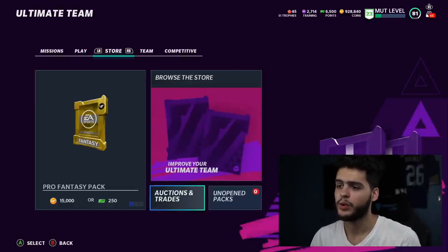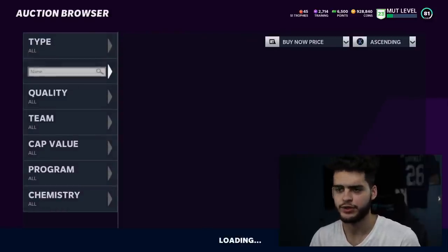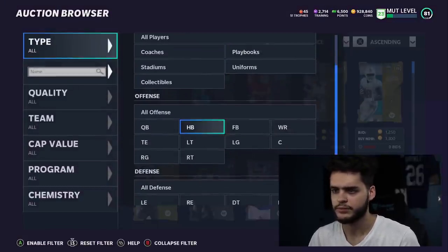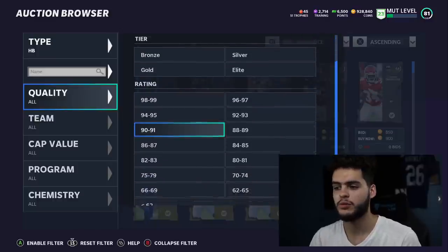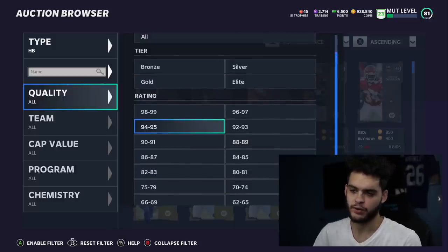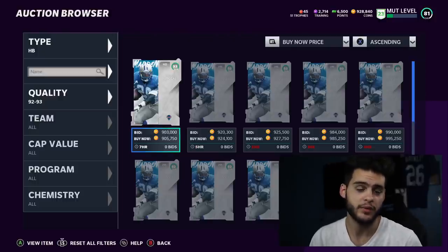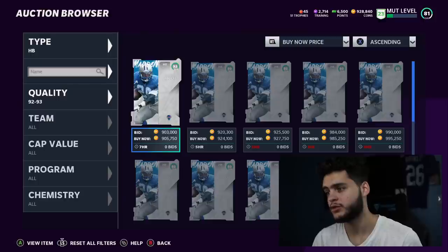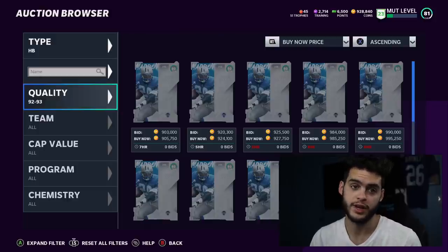So why would you want to stack coins right now? Let me give you a good representation of the market. The halfback position is one of the main reasons I'm not buying cards yet. A good halfback is so important in Madden. Barry Sanders was 1.3 million coins and people were buying him at that price - now he's 900K. Still super expensive, but you would have just lost 300K plus on that purchase.